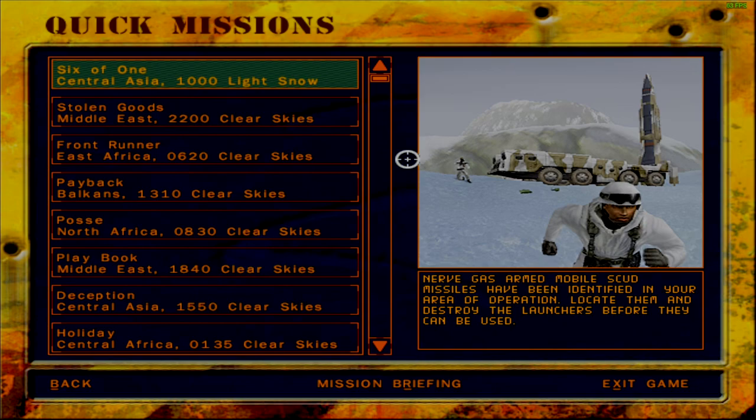Greetings fellow Oathlings, welcome back to Delta Force 2. We are going to address the very first quick mission — or rather, as I would like to call it, an independent scenario — in today's video. This particular mission is called 'Six at One' and it takes place in Central Asia.